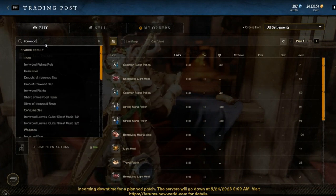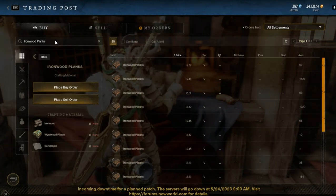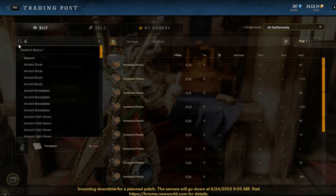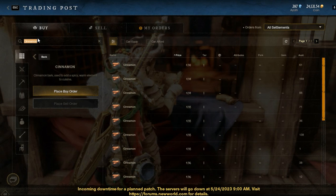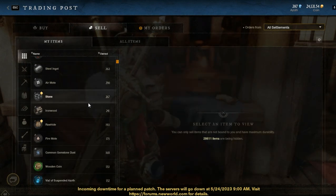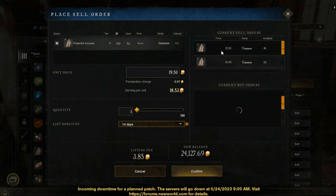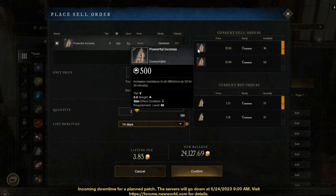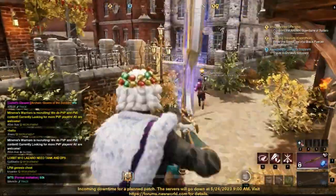Ironwood planks — you need only one, and it costs 15 gold. Cinnamon costs 5 gold. And you can sell a powerful incense for 19 gold. That is almost the same price as you spend on the ingredients, and in this way you can farm a lot of furnishing experience.